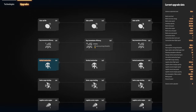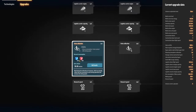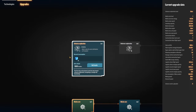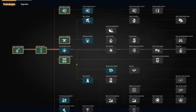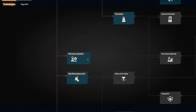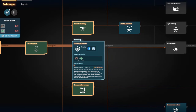Looking further at the tech tree: smelting purification and other upgrades. I should probably get everything in the first tier. Let me queue that up.